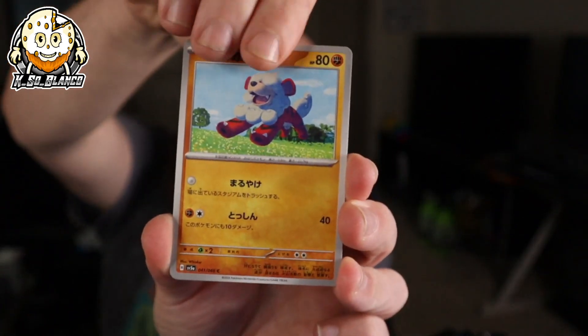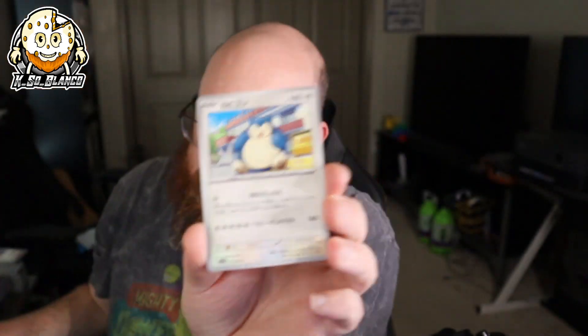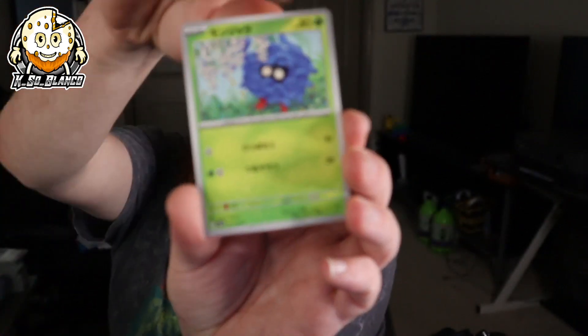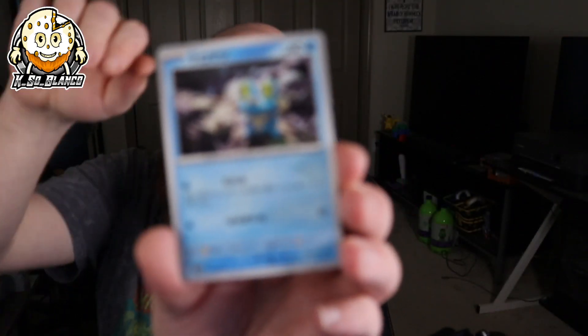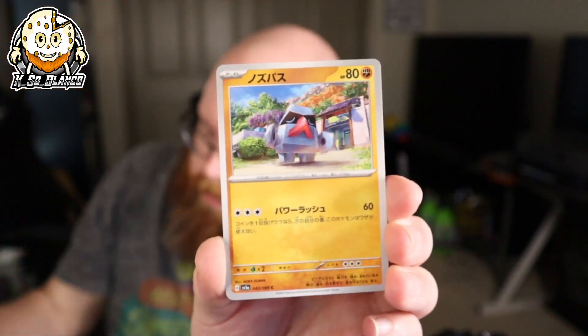We got Growlithe, Ursaluna EX, and Snorlax — we're not doing too bad. Mind you, this is the left side of the box; usually all our luck's on the right side. Let's keep going — Tangela, Froakie. There's our Ace Spec — looks like a stamp — and there's one of the trainers I was talking about. We got our Ace Spec out of the box on the left side, so hopefully that means our hit will be on the right side, because it makes me wonder if we're going to get something magnificent.